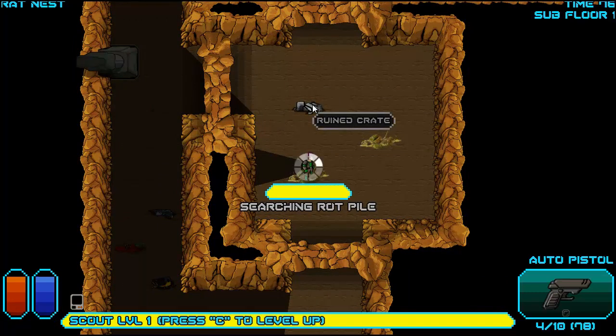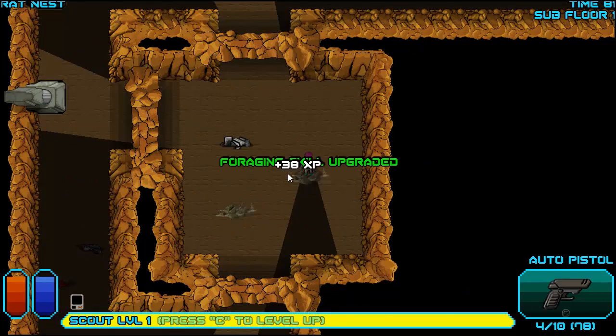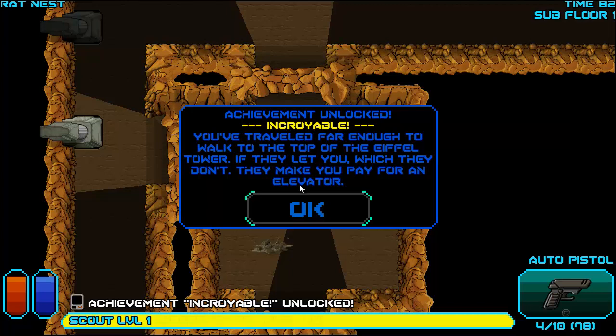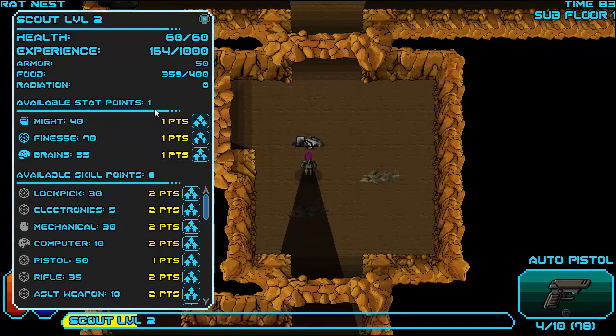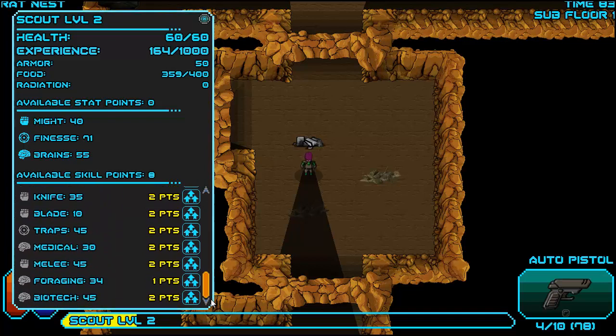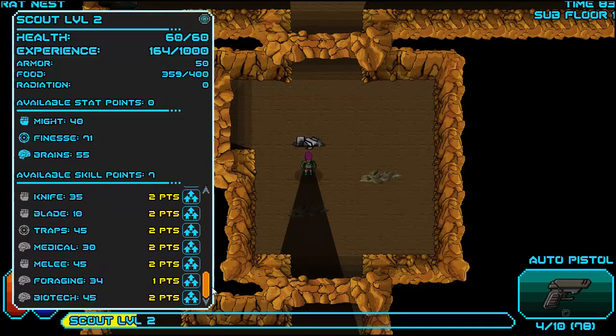I haven't searched these rot piles. More rations. I leveled up! Raw meat. Achievement of luck — you traveled far enough to walk the top of the tower. Leveling up — I have one point I can put in Might, Fitness, or Brains. I'll just give Fitness, why not. It looks like I have eight points to put in the various skills — there's quite a bit of skills here. Got to do my pistols. I feel I should do my lock picking — there's always nice things locked up. I wonder if foraging gives you more of a chance to get something better, or if it just improves your chance of finding something.